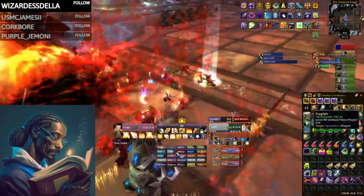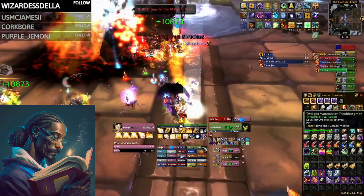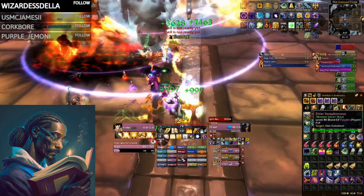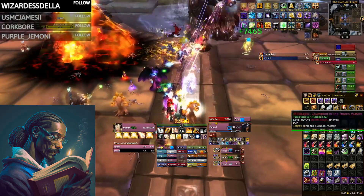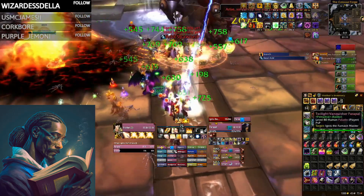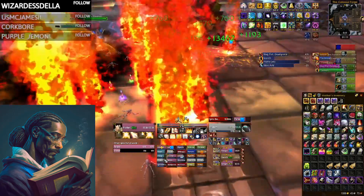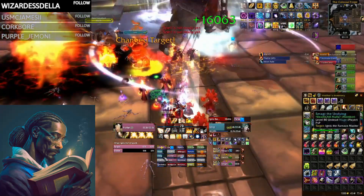Holy Paladin is one of the most mana-constrained healers in the game. Playing the spec requires constant monitoring of your resources and decision-making to manage what trade-offs and risks you can afford to make sure your mana can last a fight. Unlike DPS, healers do not have a set rotation. The healer spell you choose to use will depend on a few factors, though for Holy Paladin the selection is small, making spell choice a much smaller part of decision-making than target selection.